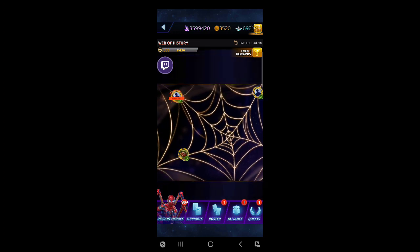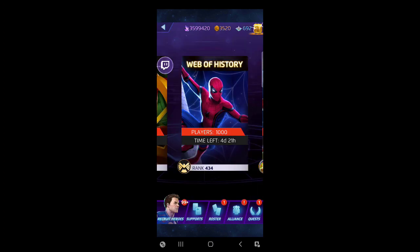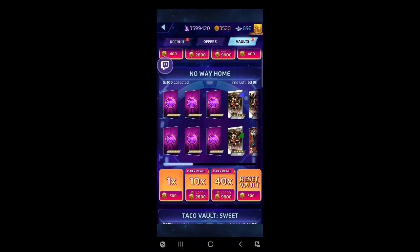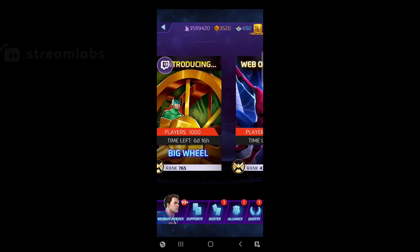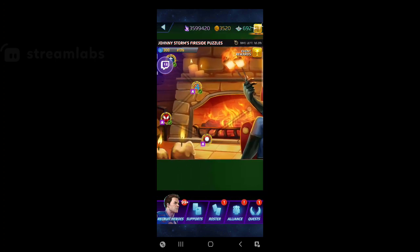Switcheroo — nice. By the way, I learned this today: if you use a Spider-Man — specifically a Peter Parker Spider-Man — per day right now, you get a token for the No Way Home vault. I already used mine, but that's one reason I have five things collected — I do the daily sale for 100 coins and I've had a couple tokens, one per day for the spiders I keep using. So use your daily Peter Parker and get tokens for that vault.